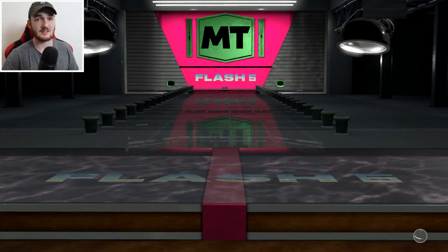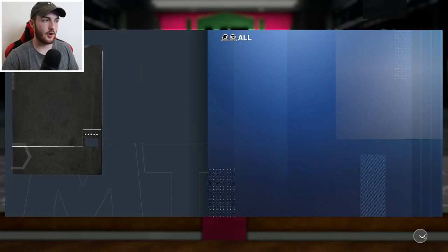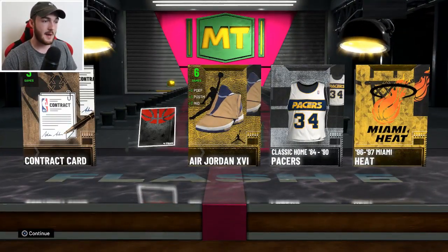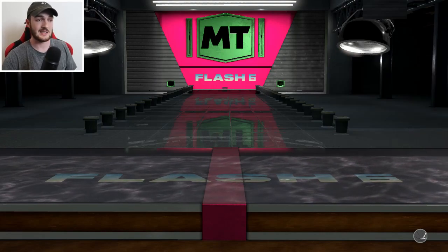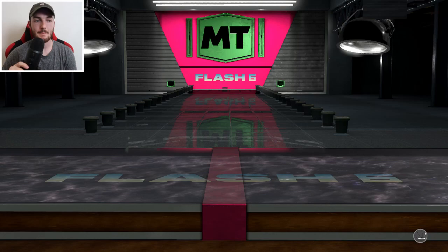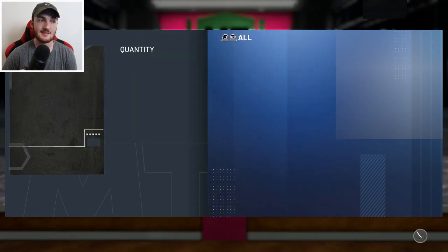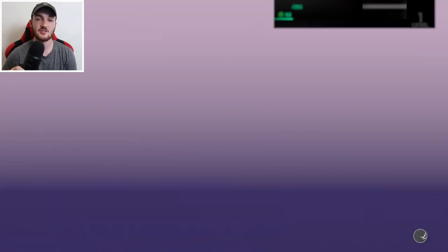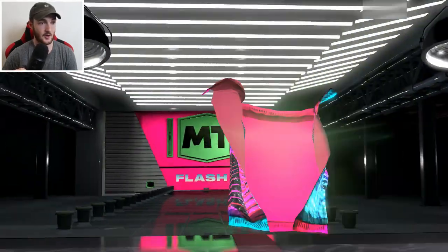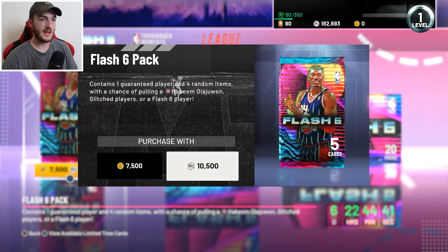Hopefully the high gem pulls can really start to flow now, because it's just something about Flash Packs — the odds are a little bit tougher than any other promo you rip. We're a couple thousand MT deep and we are not going back to back. We just pulled Amethyst Blake Griffin, a card I'm honestly kind of interested in because of the Pink Diamond Blake Griffin. I really liked his animations and his jump shot, so he could be a solid budget card. All these cards are going to have challenges, so I'm going to use pretty much all of them besides the expensive ones. We are running out of MT, and the best thing we've gotten is one Pink Diamond pull.